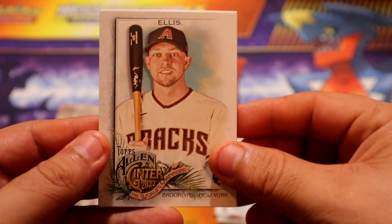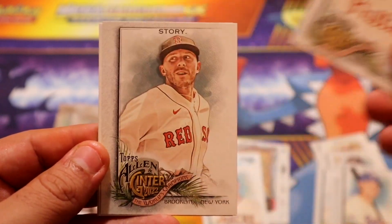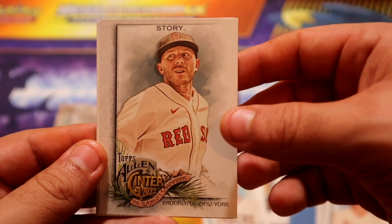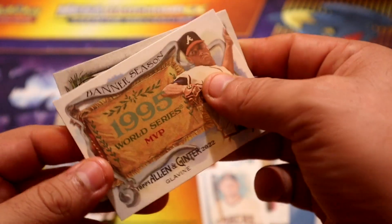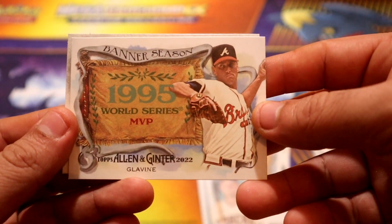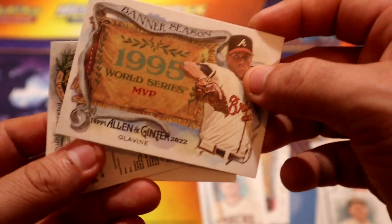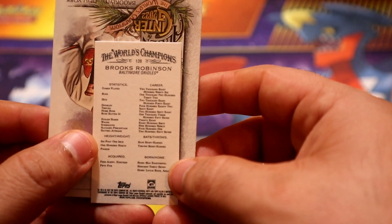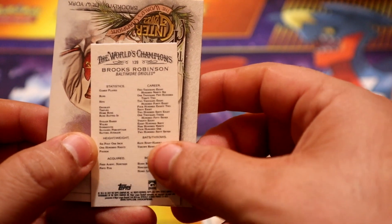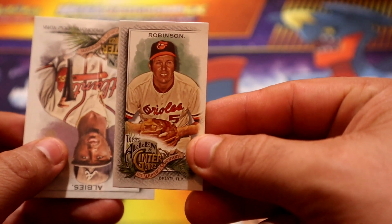We have a rookie card of Alice, Tommy - a lot of old school players for sure in your story. We have another banner season, this time it's Calvin for the Braves.